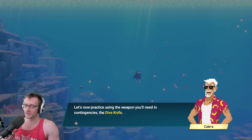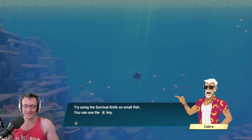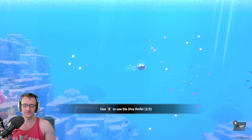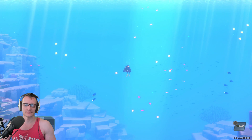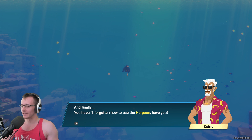Now let's practice using the weapon you'll need in contingencies — the dive knife. Try using the survival knife on small fish. You can use the B key. Well done, smooth and quick. And finally, you haven't forgotten how to use the harpoon, have you? Okay. Harpoon. Well, I haven't used one in a long time.